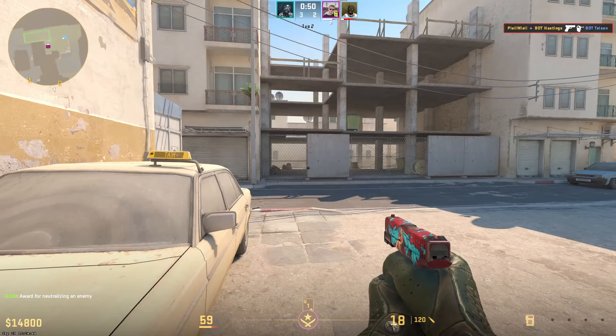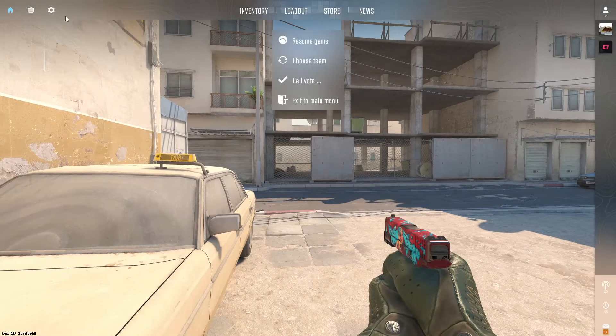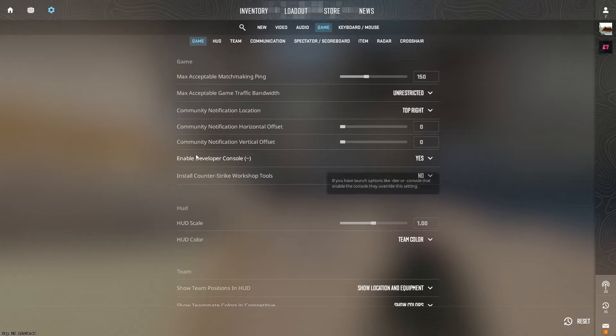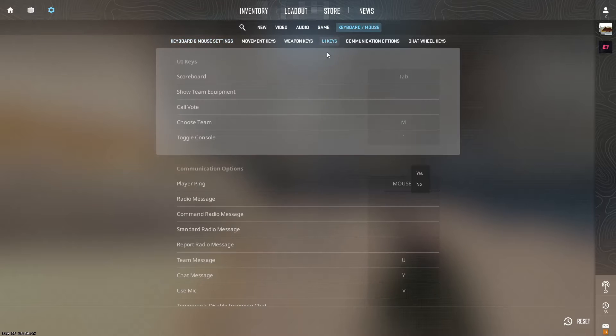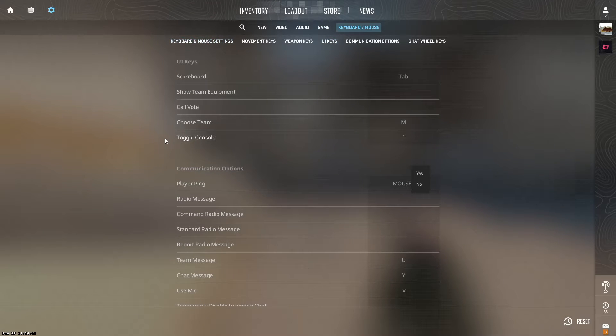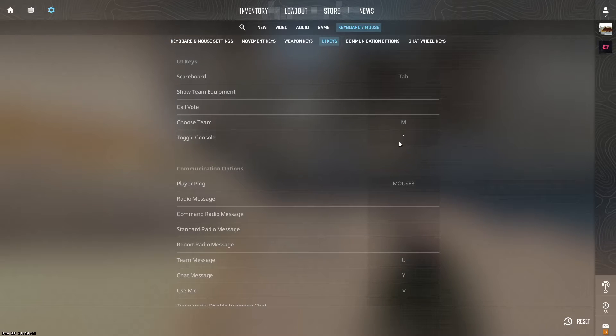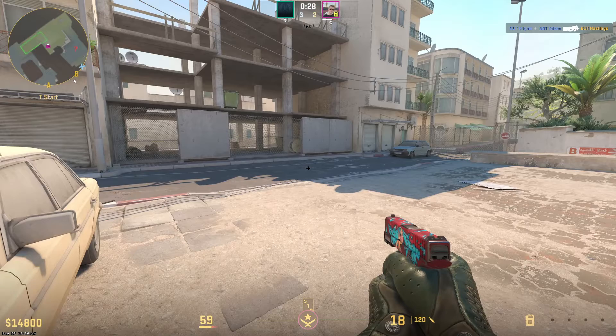So we're going to open up the console. If you don't have the console, go to your settings, go to game, then go to enable developer console and click on yes. Then go to your keyboard and mouse and your UI keys, and make sure that you have the toggle console on a key that you're able to press. Normally this is under the escape button or next to the one button.